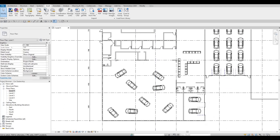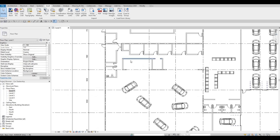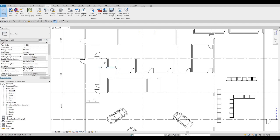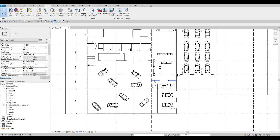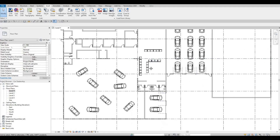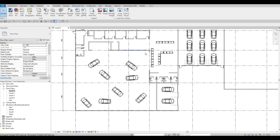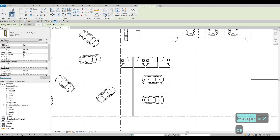We're going to showcase the stairs and offices by adding more information. I think it's much easier to just add those offices so we can show how the layout looks and feels, because just having the bare walls doesn't give us a clear visual of what we're doing here. Adding all the furniture will help us visualize everything and prepare us for the rendering.